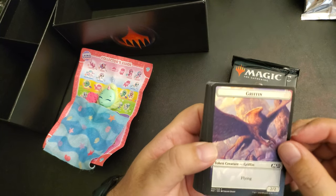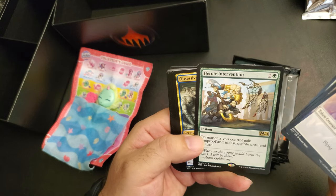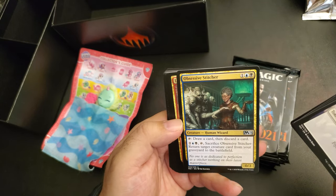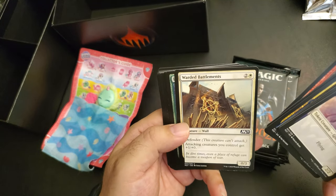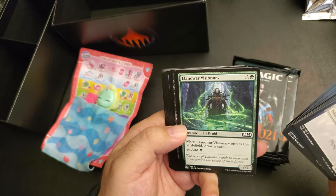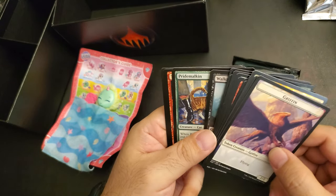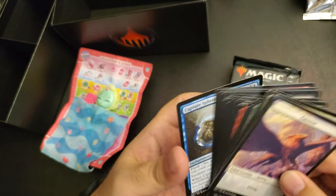Alright, we got a griffin — okay, some more land. Fate of Resistance — Heroic Intervention: permanent you control gains hexproof and indestructible till end of turn. That's a good card and it's only two mana. Obsessive Stitcher. Leafkin Avenger, Havoc Jester, Warded Battlements — walls always good. Lena. Helen's War Visionary, Masked Blackguard, Frost Breath, Run Afoul, Walking Corpse, Pride Mocking — another cat — Thrill of Possibility. Okay and a Capture Sphere, Fear Sphere.